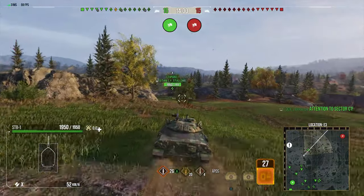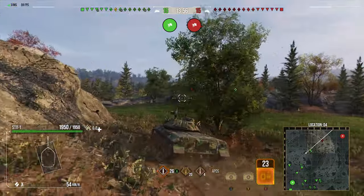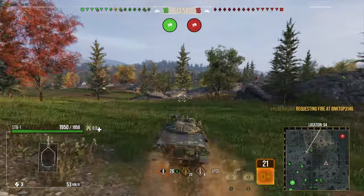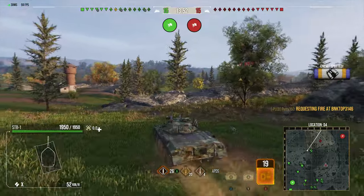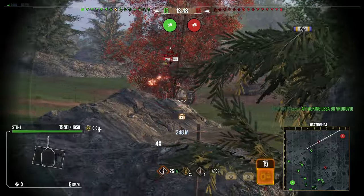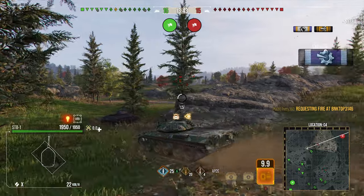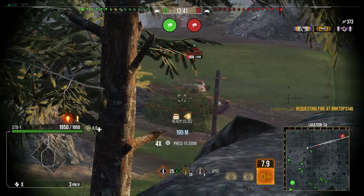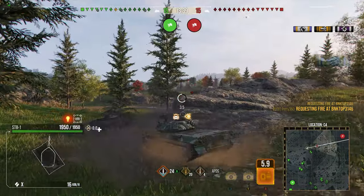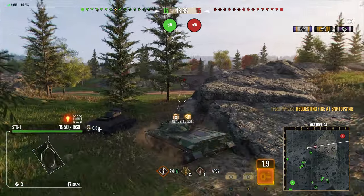The gun handling was just basically nullified. You still had to put up with this clunky suspension and how annoying it is. But the gun handling was nullified, which meant that you had a medium tank which just had absolutely nutty DPM, and it absolutely shredded. How fast it fired for 390 Alpha is mental — you can see here with the food boost, we've got a 5.3 second reload. It fires so, so quickly.